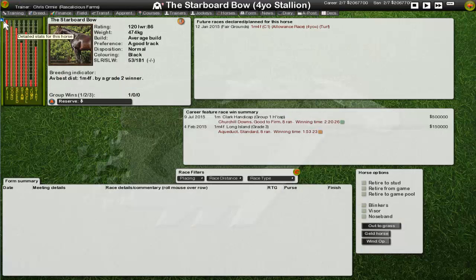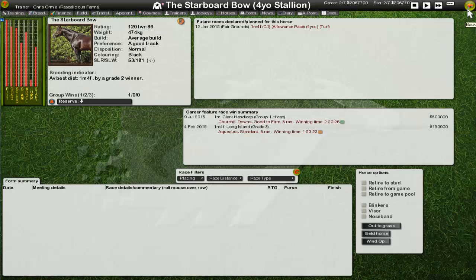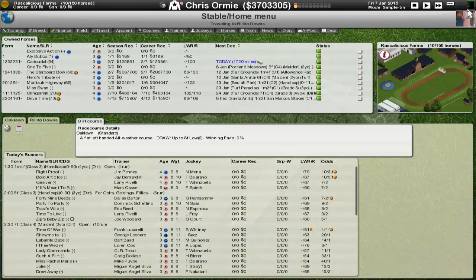Starboard Bow is the big money-winning horse for this game — a great little horse from last season. A mile four horse that actually runs at a mile four. It's bred up to Grade 2 but has actually won a Grade 1, with beautiful stats: finishing, consistency, good constitution, and potential. Good training adaptation and not a huge deterioration, so we might put him in the breeding barn at the end of this season.